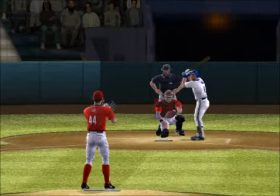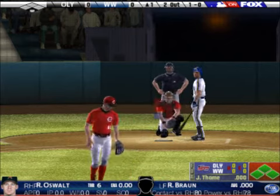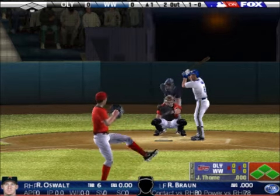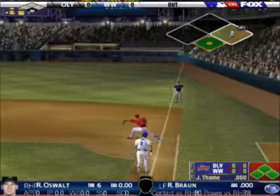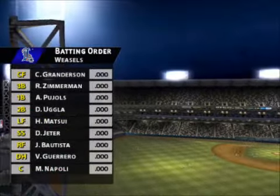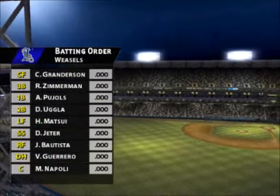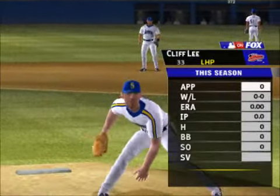This right-handed hitter is one of the best in the business. And the slider misses — one ball and no strikes. This right-hander has three great pitches to work with, somewhat of a guessing game for the hitter. Oswald retires the side in order. Here's the batting order the manager has filled out. On the mound to make the start for the visiting team, Cliff Lee.